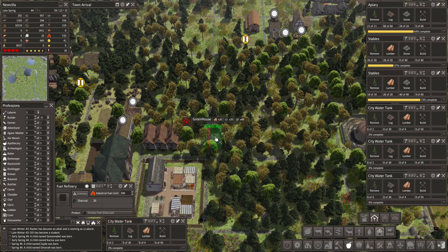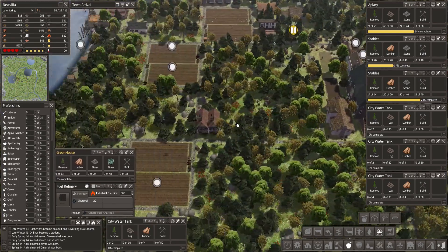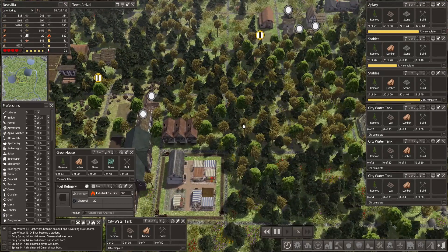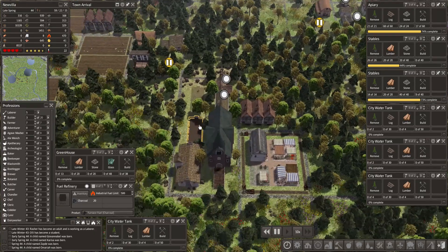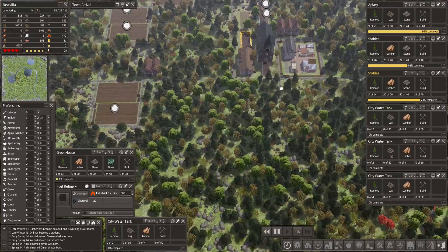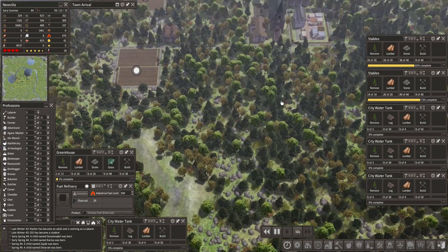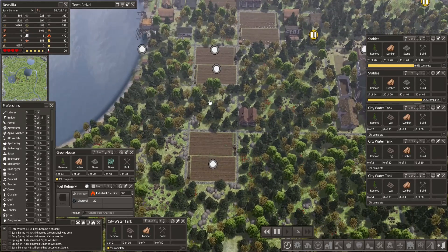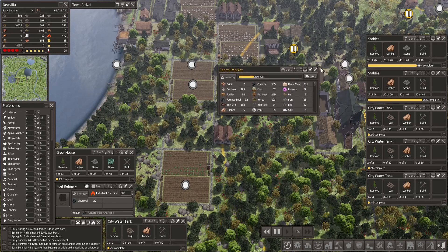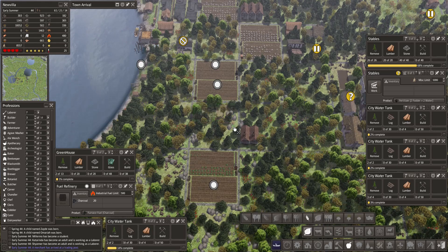Let's place the greenhouse right here — it requires 48 glass. Are we producing that quickly? Only eight glass so far — it's gonna take quite a while. But as soon as we have these greenhouses up and these stables producing enough fertilizer, we can get a lot of greenhouses going. So let's also grow fodder slash grass right here in these two crop fields — 15 by 8 each. This is gonna be a good location and will set us up for the future.